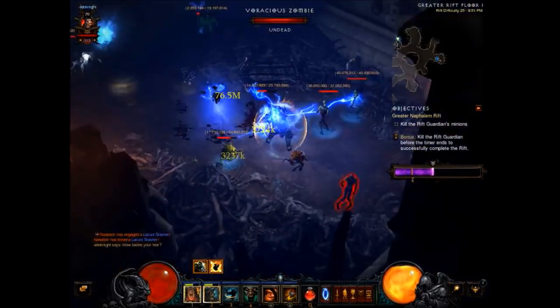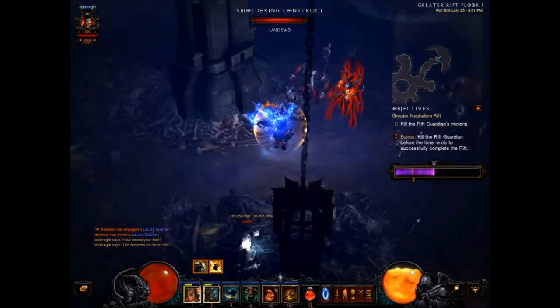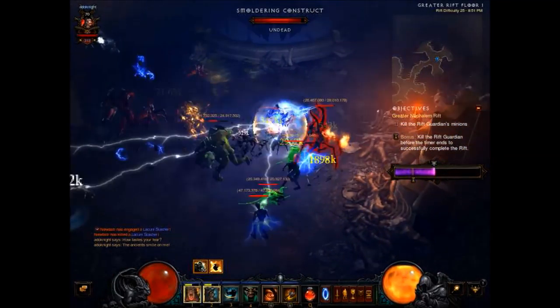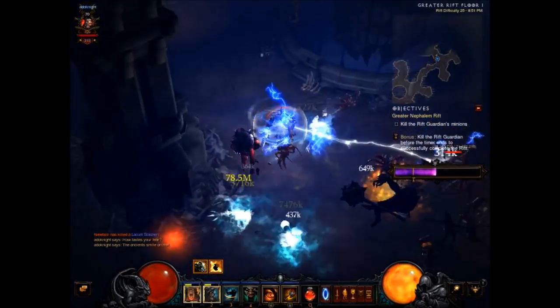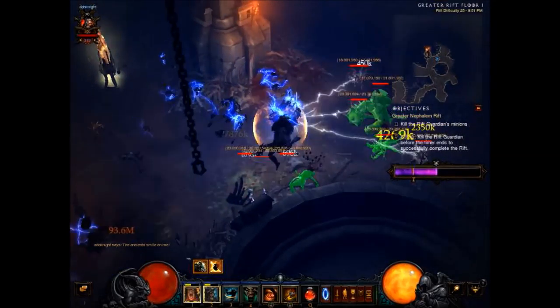On normal non-greater rift I'm running Torment 8 at the moment and it's holding up pretty well. It melts through them maybe a little bit slower than what you're seeing right now, but it still does a pretty good job.